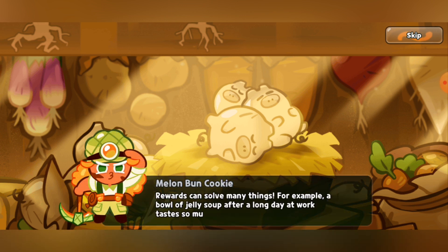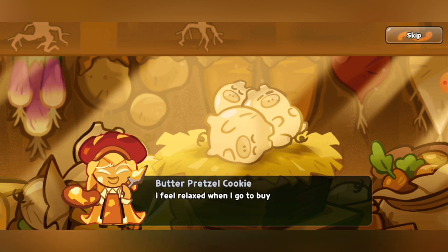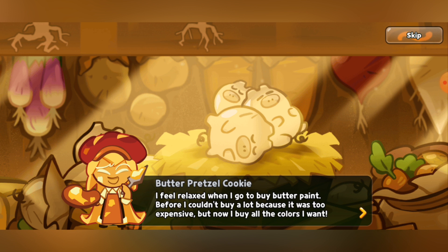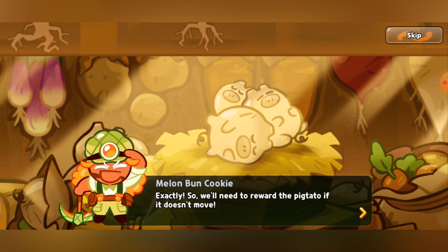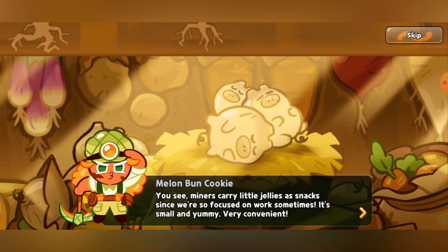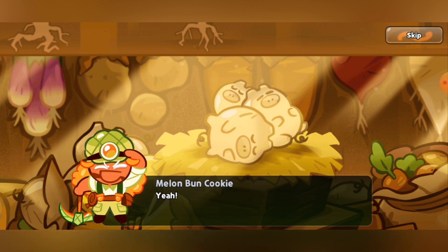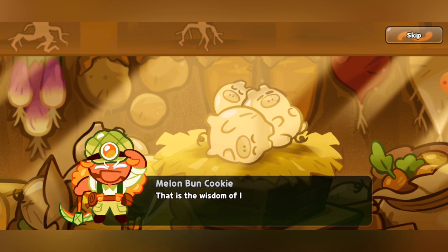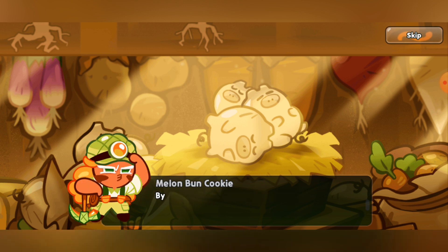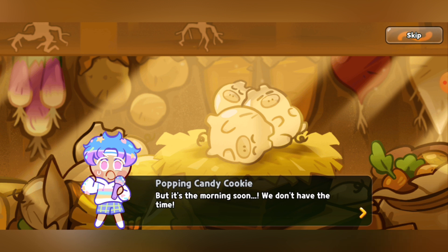'Rewards can solve many things. For example, a bowl of jelly soup after a long day at work tastes so much better than any sort of soup.' 'Oh, I know that feeling. When I listen to Shining Glitter Cookie's songs after a long performance, it's like my tiredness melts away.' 'I feel relaxed when I go buy some butter paint — before I couldn't buy a lot because it was too expensive, but now I buy all the colors I want.' 'The dinner with my little siblings at the end of a long, hard working day tastes the best.' 'Exactly. So we'll need to reward the Pigtato if it doesn't move.' 'How?' 'I just carry little jellies and snacks since we're so focused on work sometimes — it's small and very yummy, very convenient. So while Pigtato is up on the stage, give it some treats that'll help it stay still. How about that, Butter? How about we make little butter balls out of it and secretly feed it to them from time to time — I'm sure it'll stay still then.' 'Great idea!' But it's morning soon — we don't have time.